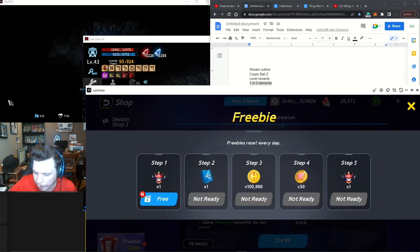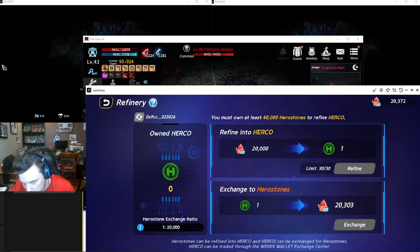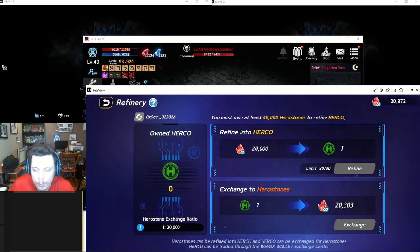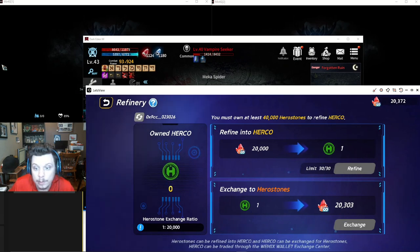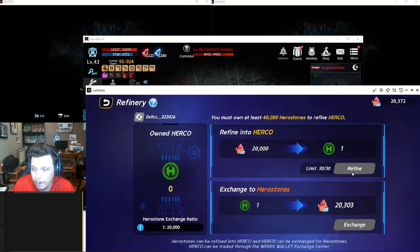You also have a freebie where you can watch videos — five videos gets you two tier 10 heroes, a production boost ticket, 50 of the goldens, and 100,000 gold coins. In the hero stone refinery you can refine the red hero stones but not the blue ones — those can only be used to trade for items. Both blue and red hero stones seem to carry from one season to the next. You're limited to 30 refinements per day which is 600,000 red hero stones, and you need at least 40,000 to refine.